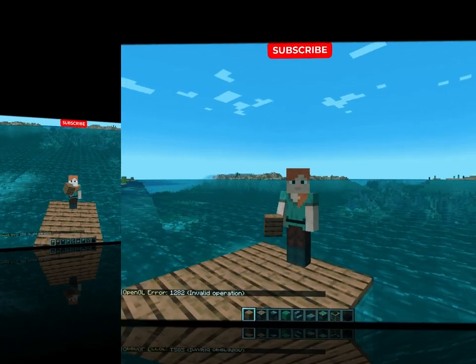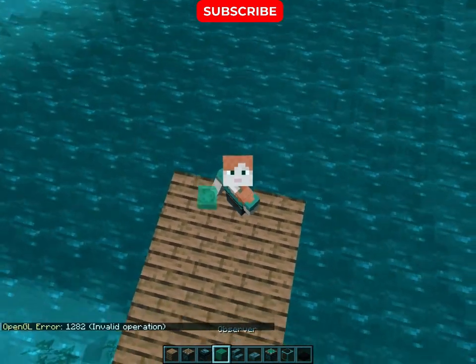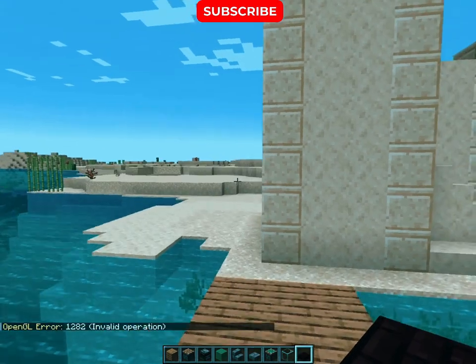So today we are going to build a working boat in Minecraft with the help of these items: planks, pistons, observer, slime blocks, stairs, slabs, sticky piston, glass, and slabs. Don't forget to give a like to this working boat.